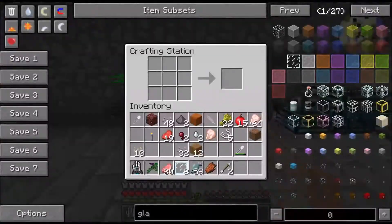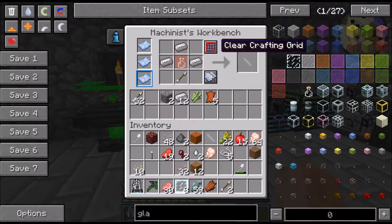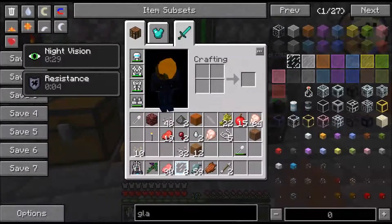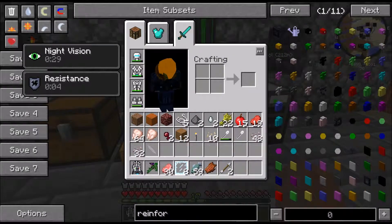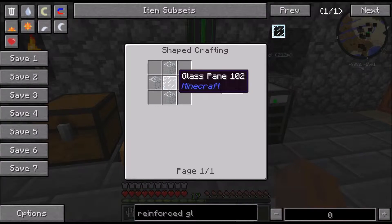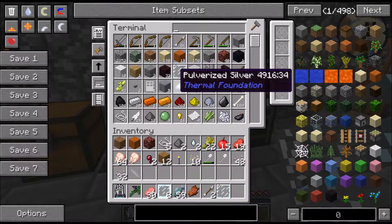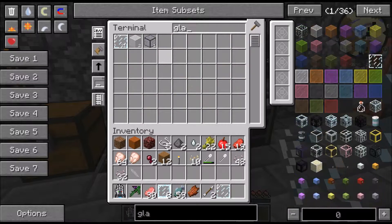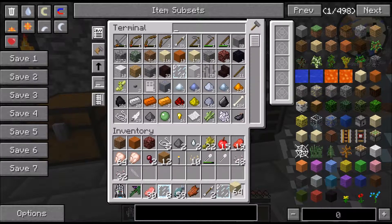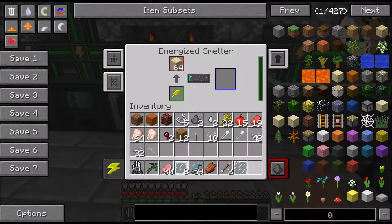First thing I want to do is I want to get a blank schematic. So what I want to do with that is make it learn how to make reinforced glass, which needs glass and glass.